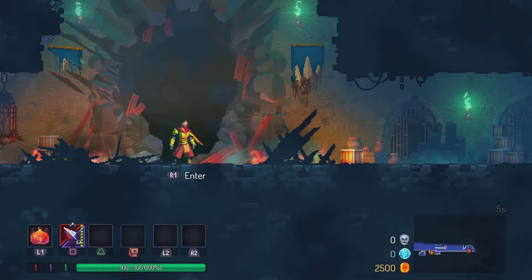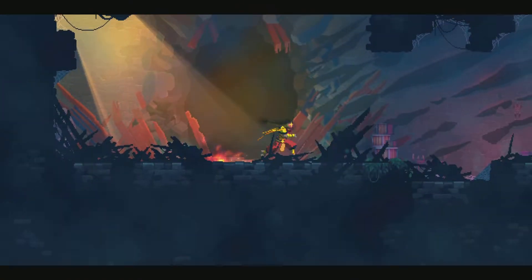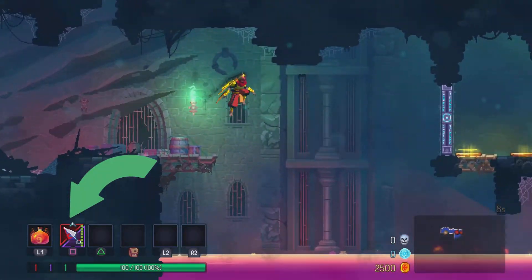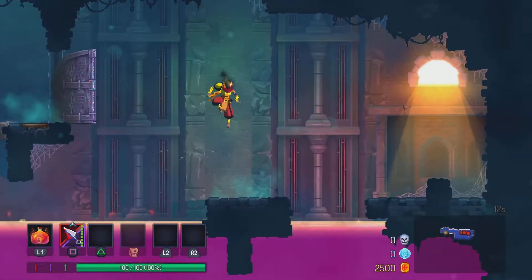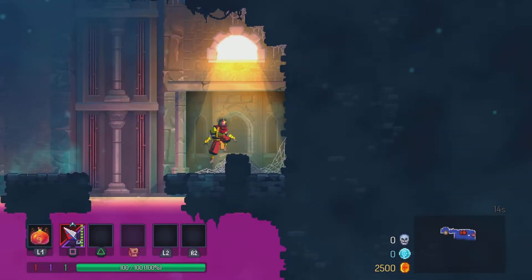Hey guys, it's John and Taylor, telling you how to get the cavern key without the homunculus run. The first thing you need is throwing knives. You're gonna want to jump once, then throw a knife, and then jump again. And that's how you get the cavern key in Dead Cells without the homunculus run.